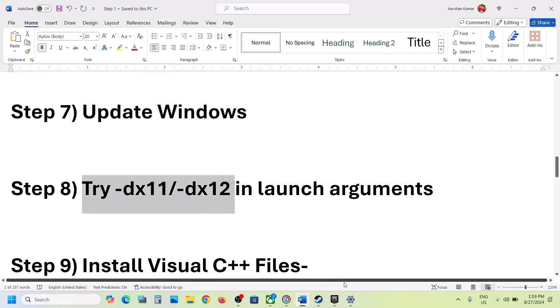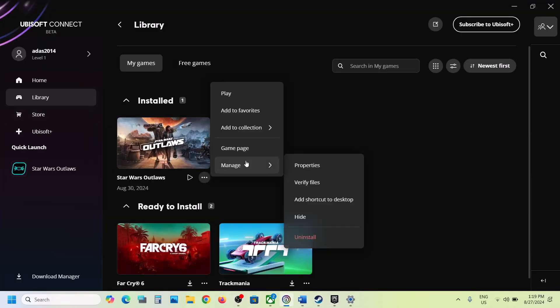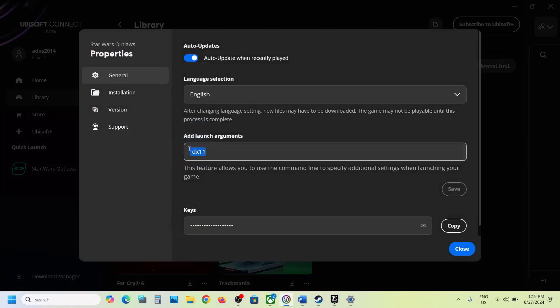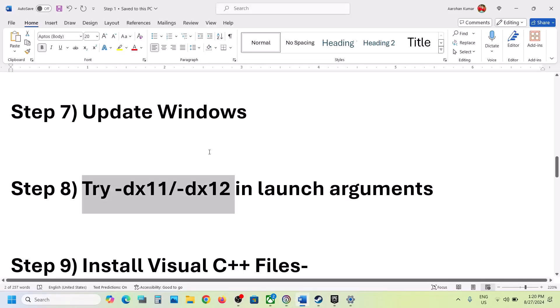Try DX11 or DX12 in the launch options. Go to Ubisoft Connect, click the three dots, click Manage, click Properties, and in Add Launch Arguments type in -dx11, then click Save. Launch the game and check. If still not working, go to Properties again and this time type in -dx12, click Save, close this, launch the game and check. If still not working, remove the argument, save it, and follow the next step.